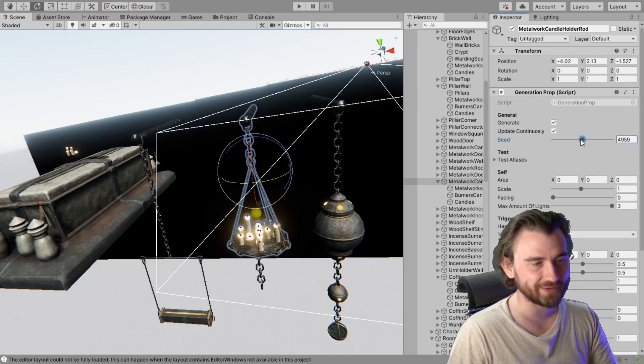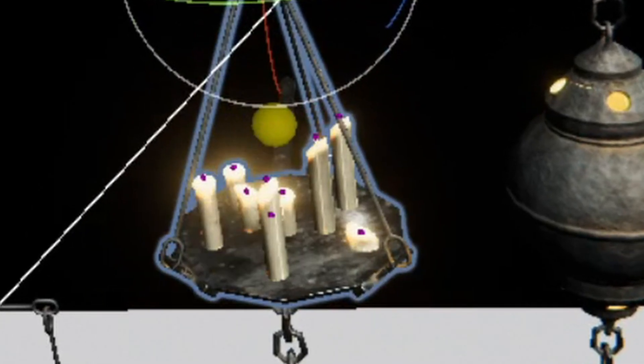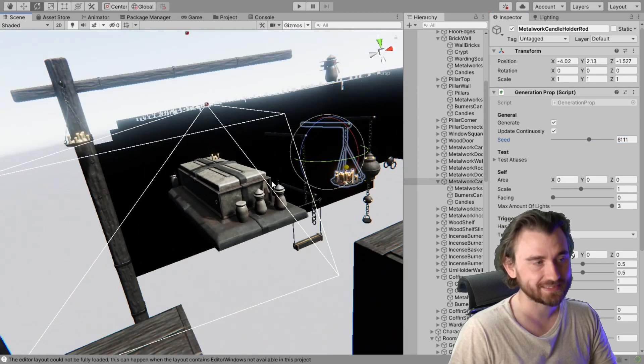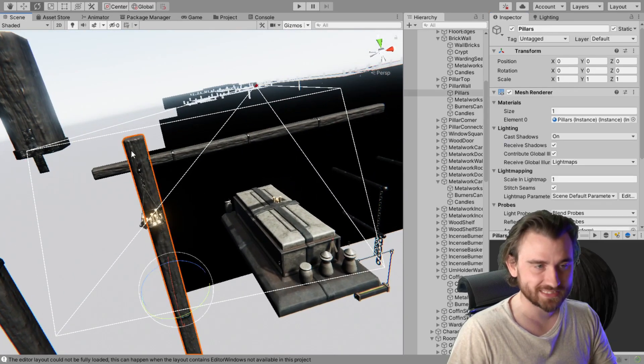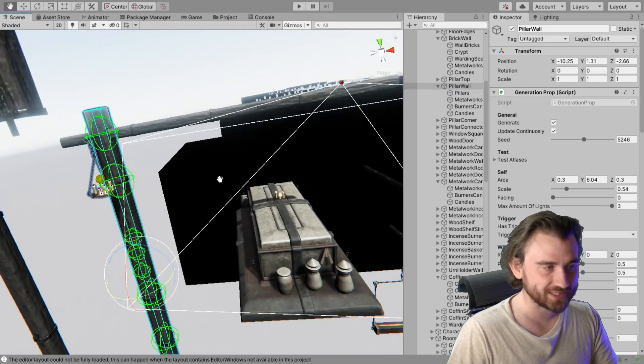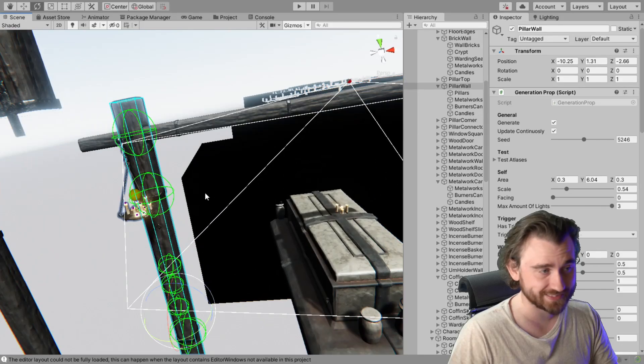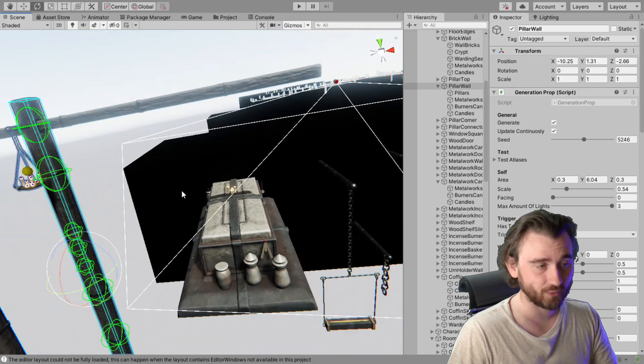Here we have a candle holder, and we can randomize the seed, which just randomizes where some candles are placed, and the size and stuff like that. But then we have objects like this — for instance the pillar wall here — which randomizes what it selects from a series of child objects, and all these child objects are also randomized.